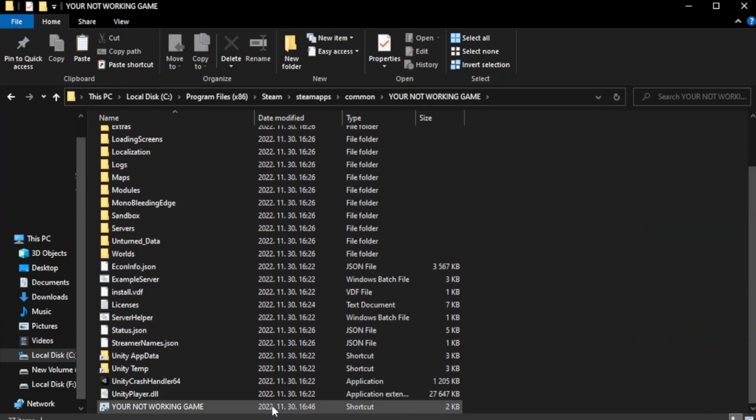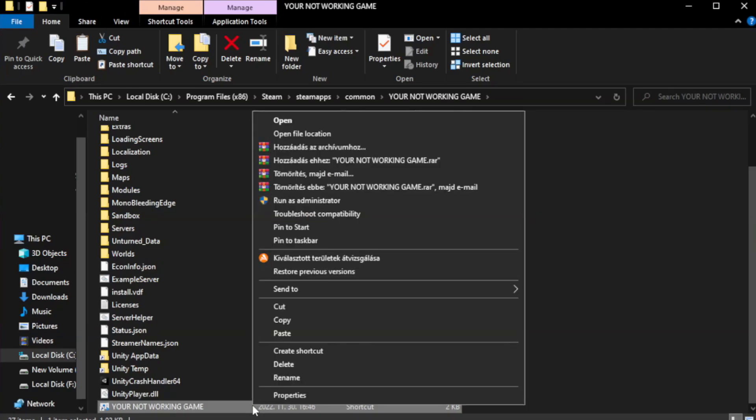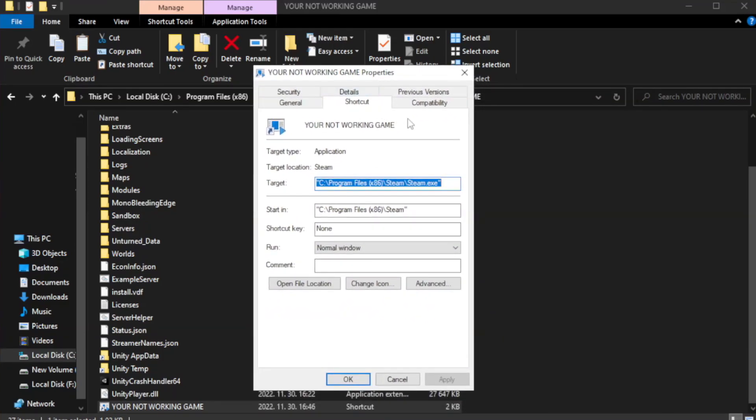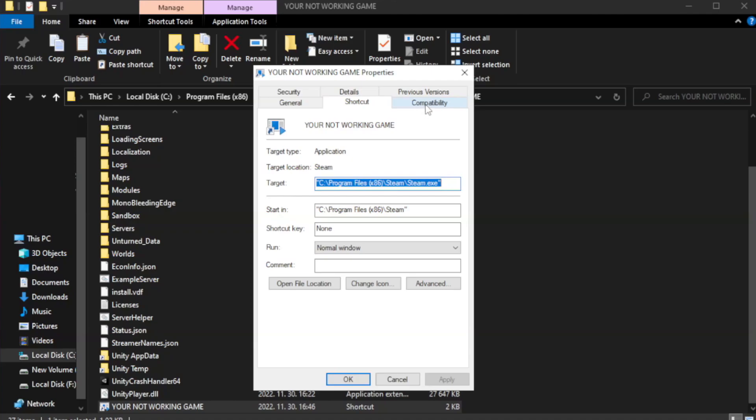Right-click your not-working game application and click Properties. Click Compatibility. Check Run this program in compatibility mode. Try Windows 7 and Windows 8. Check Disable Full Screen Optimizations. Check Run this program as an Administrator. Apply and OK.